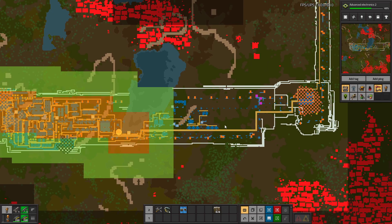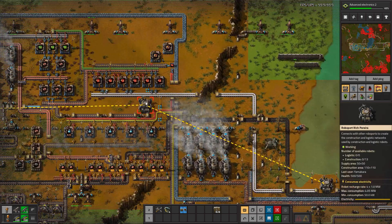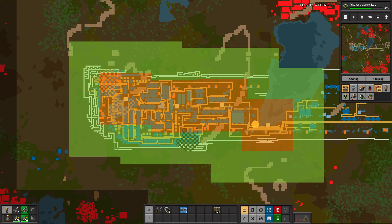I think we'll stop the episode there. Next episode, hopefully, we connect all the way across. We build some more of these bots because 13 — I don't think it's going to cut it. But until next we meet, this is Yamakara. Ciao for now, we'll see you next time.